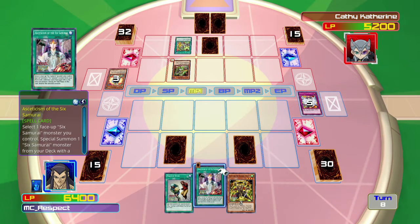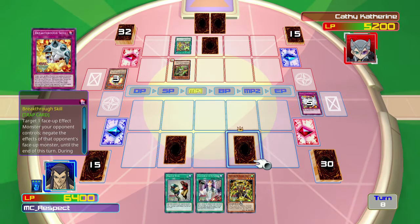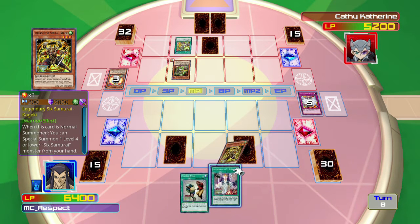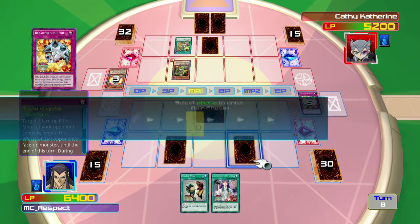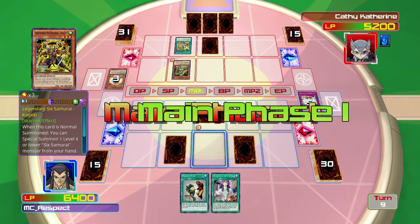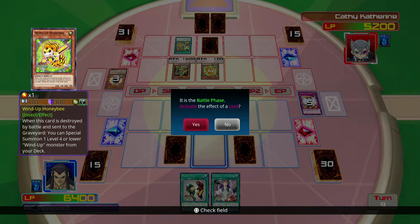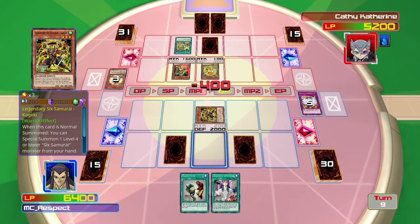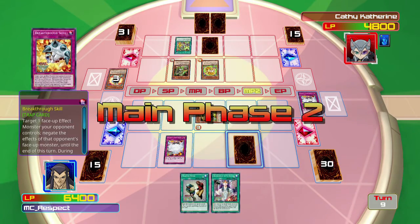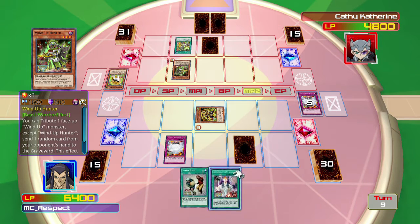That is actually really not good. I guess I can just put him in defense mode. He gets 1,500 extra attack if there's another Six Samurai card on the field, but obviously I don't have one. I'm going to go ahead and activate Vanity's Emptiness so now he can't destroy one of my cards.